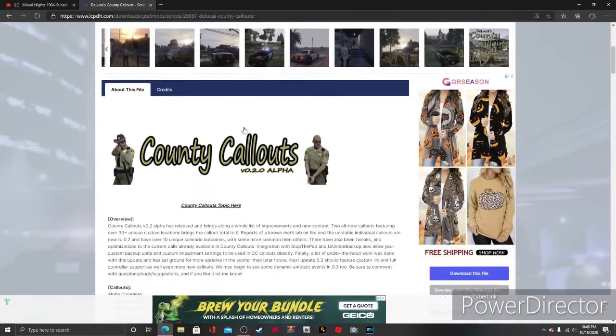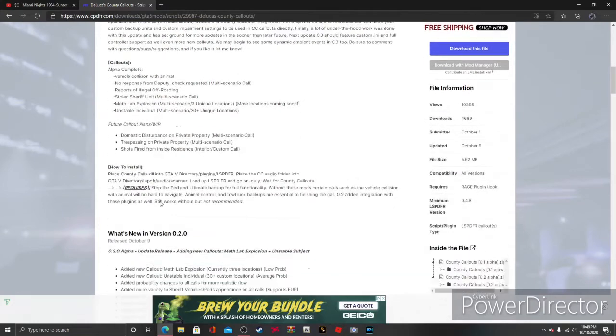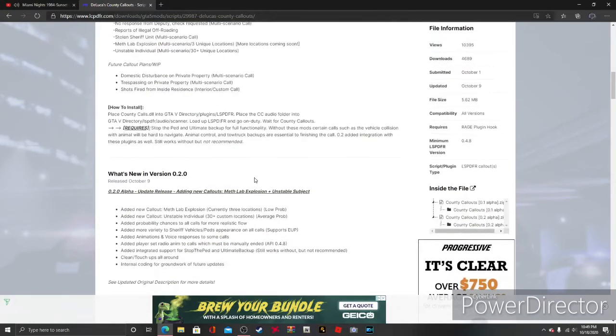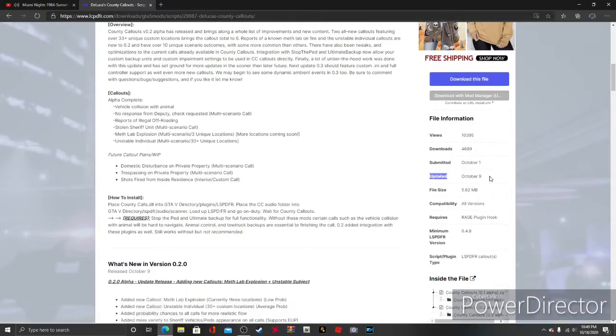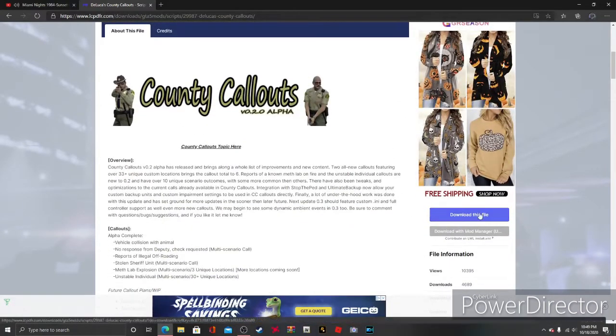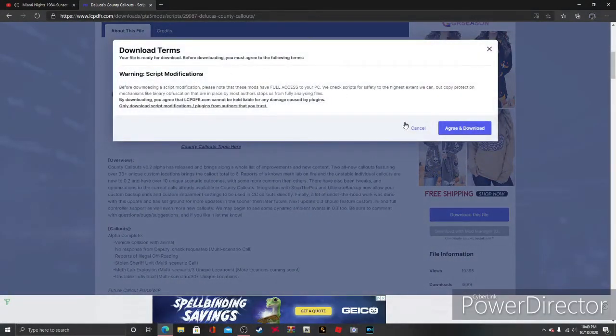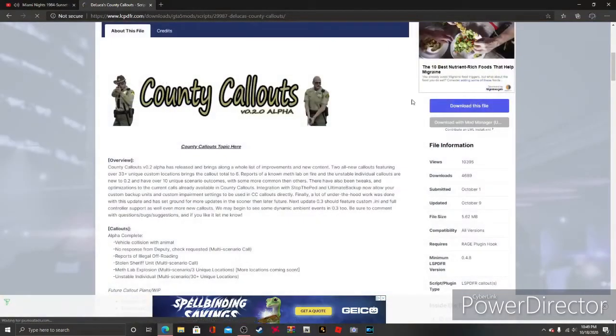This is basically callouts on DeLuca's County. On the mod page you got some info, callout info, how to install, and what has been added. It was last updated October 9th. First thing you're gonna do is hit the download button, read the terms of agreement, hit agree and download, then select the latest version — County Callouts 0.2 — and hit download.